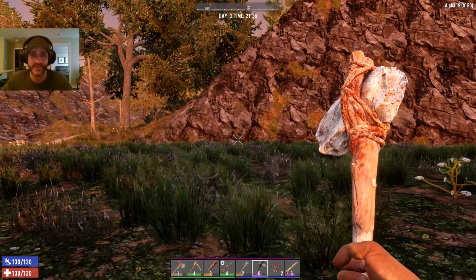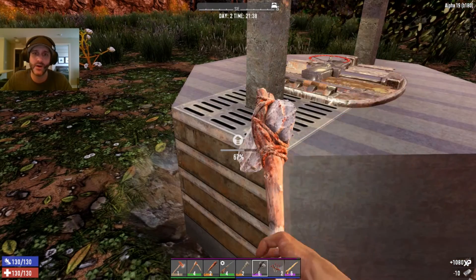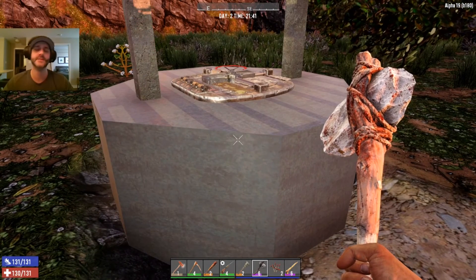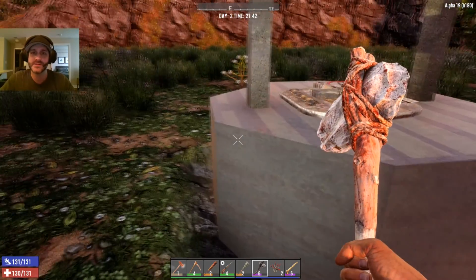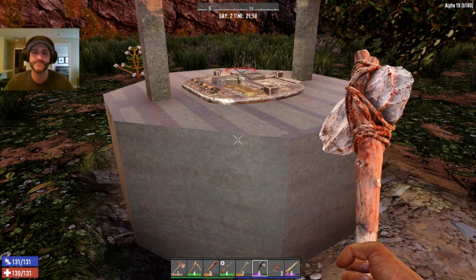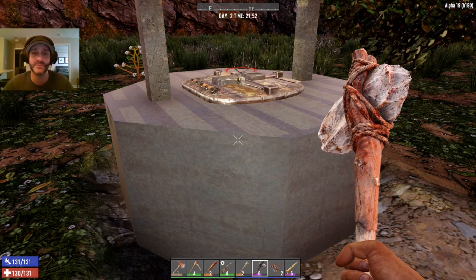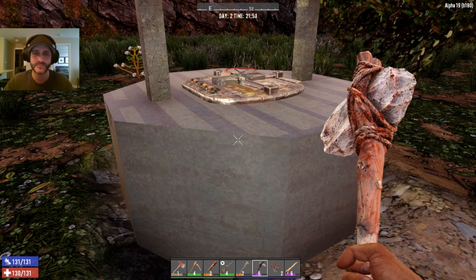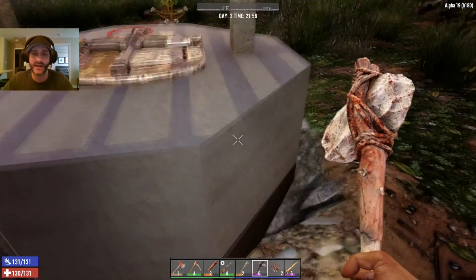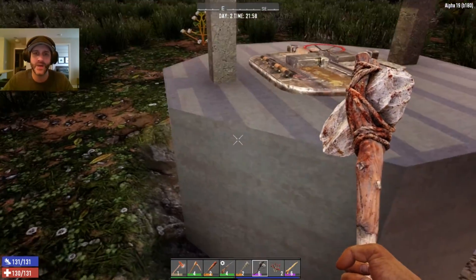Now with the Just Better mod, you also get polished steel, which I love. If you remember Seven Days back in Alpha 15 or 16, they used to have stainless steel paste that gave you this type of finished steel. The vanilla Alpha 19 does not have that — it stops at steel. So this mod actually gives you that back, and it looks so clean. It goes really nicely with your normal concrete look.